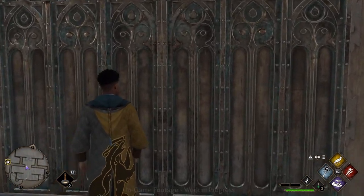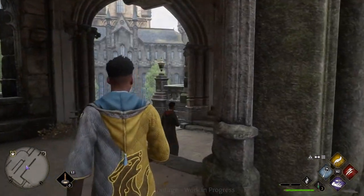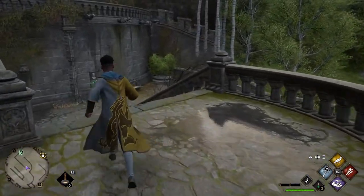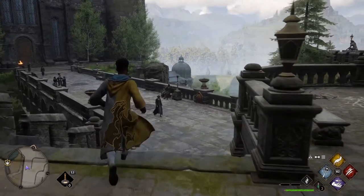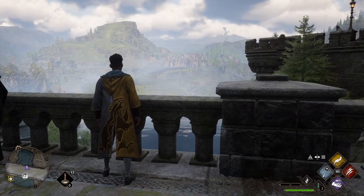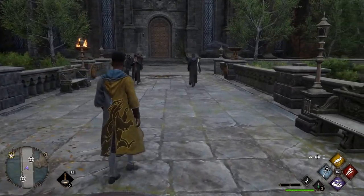Heading outside, this area is where students congregate to chill out and meet each other outside the Great Hall before and after meals. The castle interconnects inside and outside — there are pathways on both sides, giving you a real sense of the scope of how big this castle is. Everything you see, including that bridge over there, is a place you can actually visit. A lot of effort went into making it feel alive with student population, greenery, moss, and overgrown trees — it's Scotland.